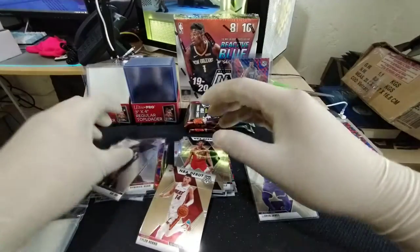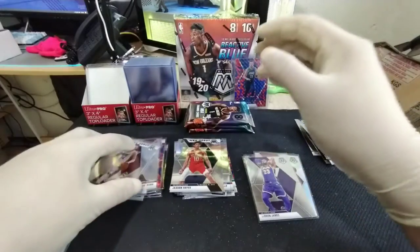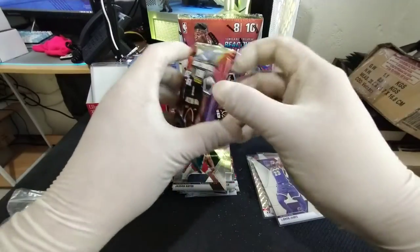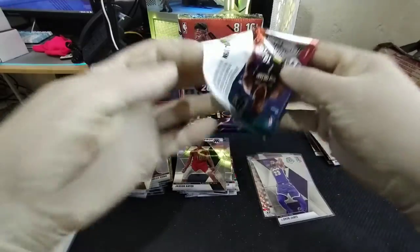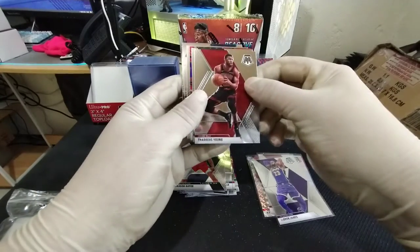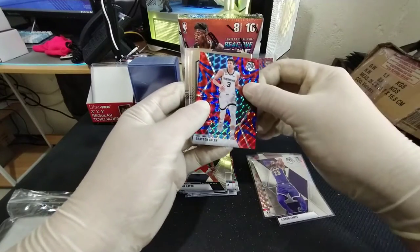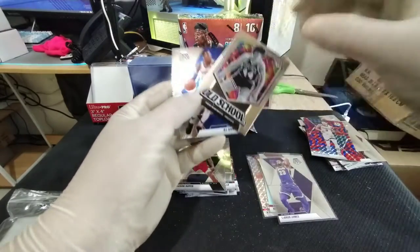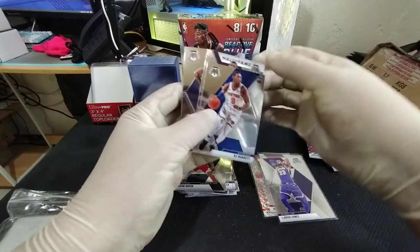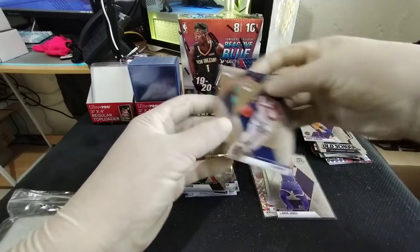Bulbul in here and Tyler Hero in here. Last three packs — get some fire, let's go! We got a Ja Morant base — nice! Eric Bledsoe, Thaddeus Young, LaMarcus Aldridge, and a Grayson Allen reactive blue. Old school Pete Maravich, and RJ Barrett, Hall of Fame Magic Johnson, and Mr. Ja Morant. That almost fell — okay.